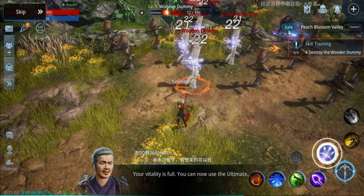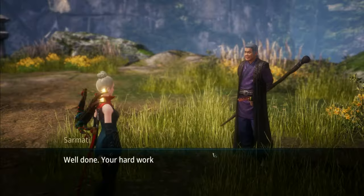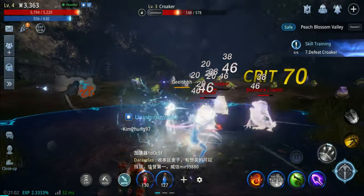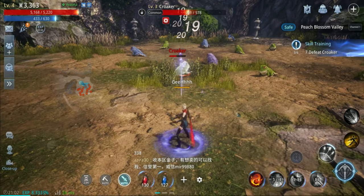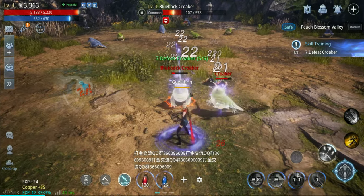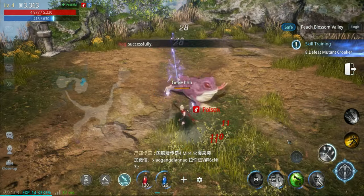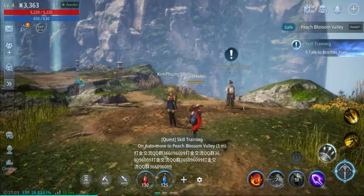Face the wooden dummy - destroy it. The game's asking me to press this - I thought it's auto combat. Spread shot - okay that's awesome. Talk to Master Sarmati, go to next training site. Now I need to defeat Croaker - I'm assuming these frogs over here. Look at the graphics of this game, it doesn't look that bad, it looks awesome actually. Six Croakers - this should fix our quest. And there's a boss Croaker we need to fight.